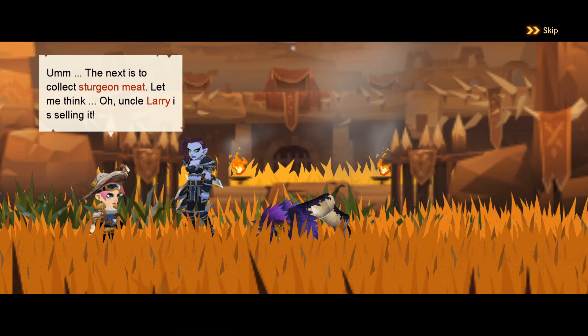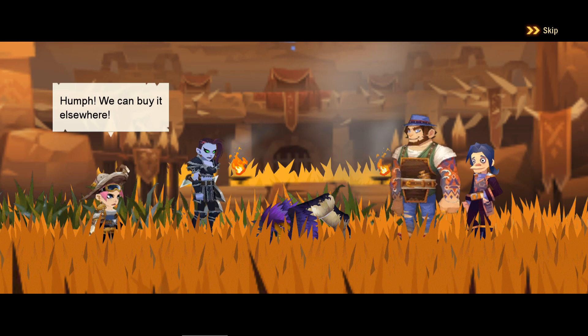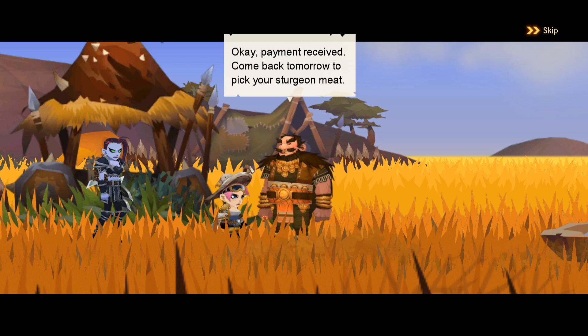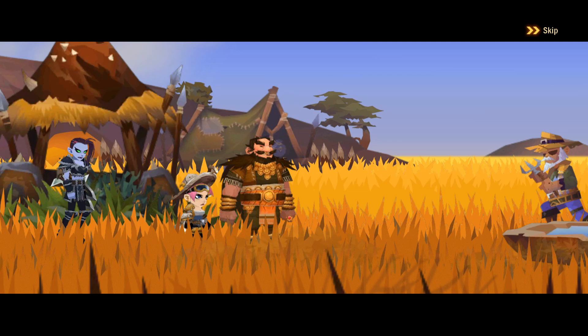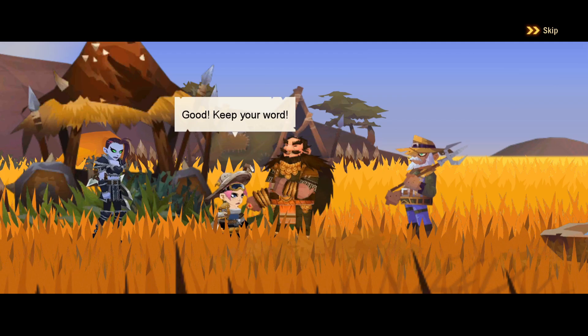The next quest is to collect sturgeon meat. We find Uncle Larry, who says he has plenty if we beg him — what a jerk. Turns out he's Boss Barker's uncle. We pay him five gold pieces, but then he sold the goods and it's non-refundable. Worst of all, that's his own niece! Our goods have been robbed by the kappas.